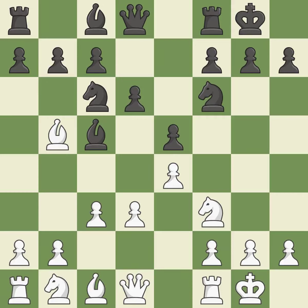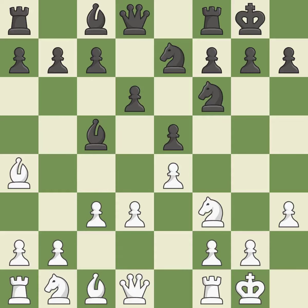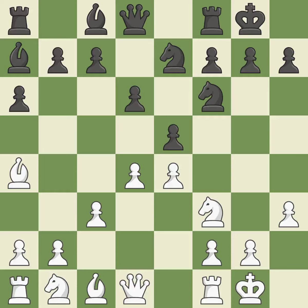This bishop move is the final book action, shifting it to a square with more activity, giving it greater scope. While not a mistake, that is also not the wisest course of action. This moves the bishop to safety, threatening to win a pawn. It is best. This defends the attacked pawn.